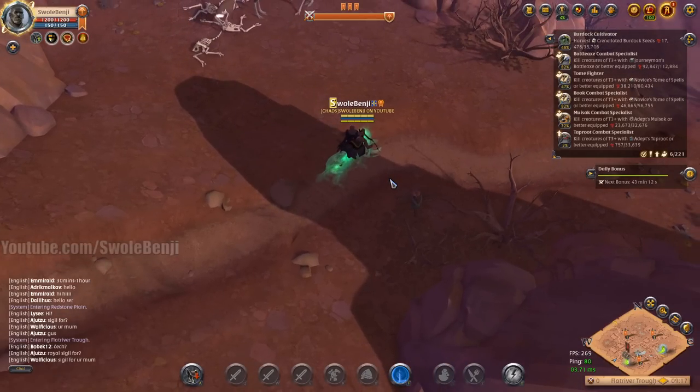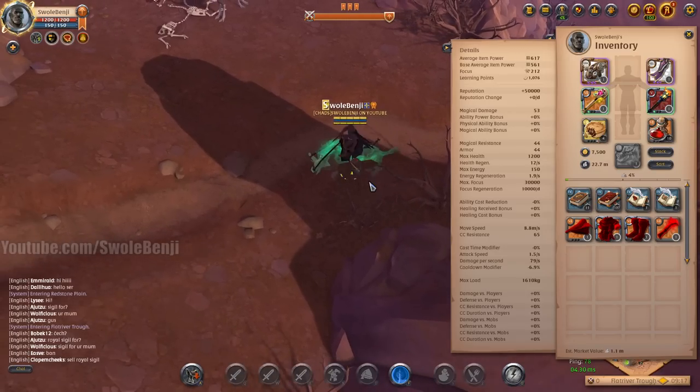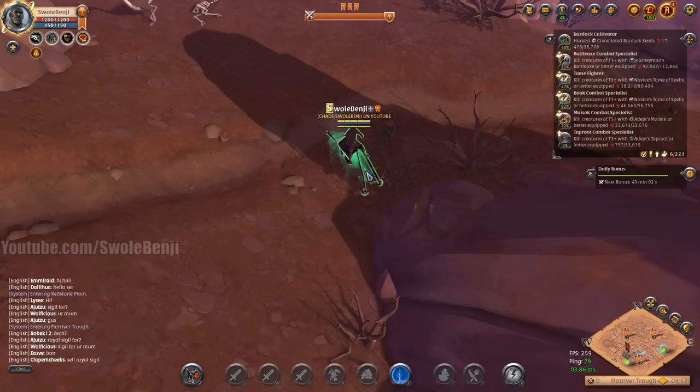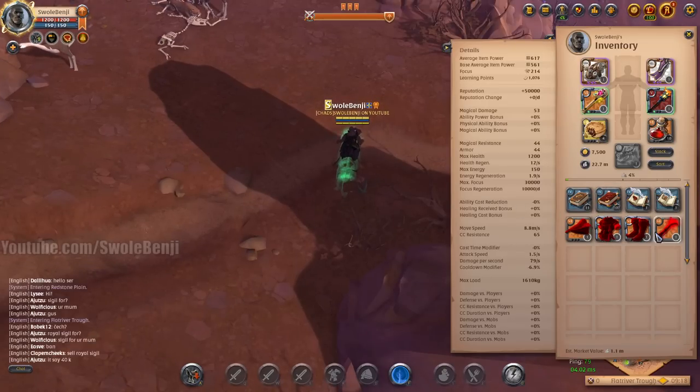Swole Benji here. Today we're going to be doing some skinning and I have premium active, but I have a surprise for you. This is actually in a tier 5 zone and not a tier 4 zone, and we're going to be going after Sabretooth Tigers to get the Swift Claw babies.